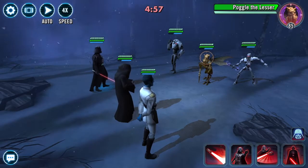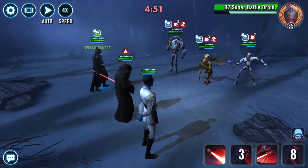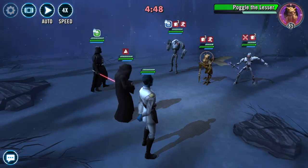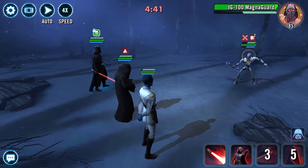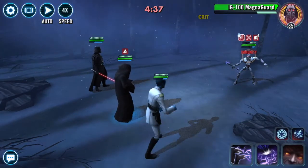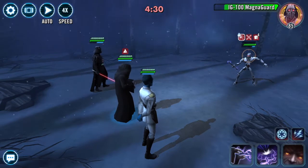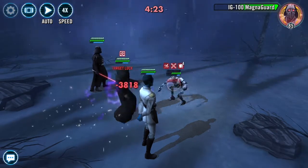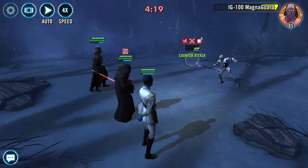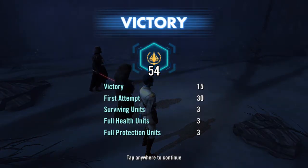We'll take Palp/Vader team against his Poggle squad. Force crush it and merciless it — get some ability blocks up — or we'll just kill him. Saber throw, kill him again, and fracture. Looks like I lost a little health on Palpatine. Vader is probably short now, so we'll just go with it — 52, 54, gave it to me. Very nice — wasn't quite enough to count as a clean win I guess.